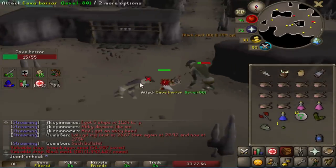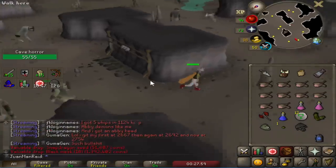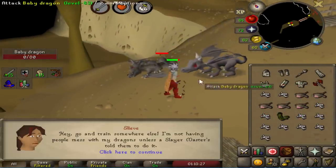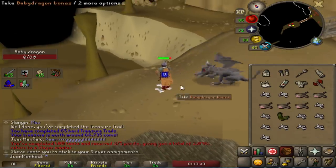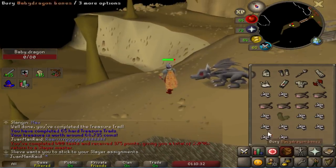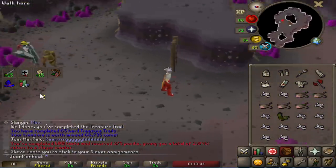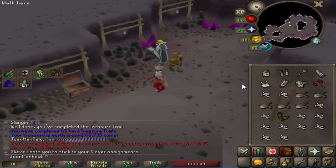Just got a Black Mask - 1.4 mil, boys! And this will be my 400th task, so now I'm at 2,000 slayer points. Really good. I needed to save up some points because I skipped a lot for the Zammy spear earlier. Half to 99 and it got me all the way to 400 tasks.